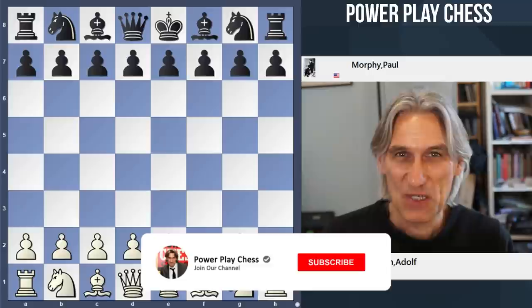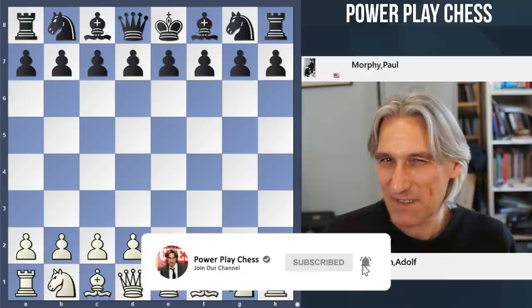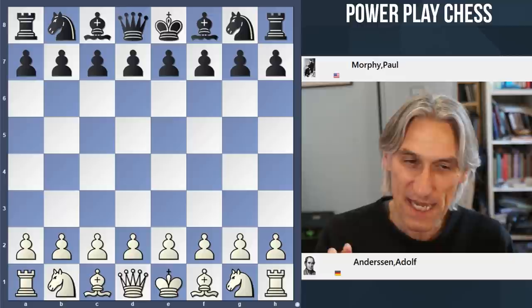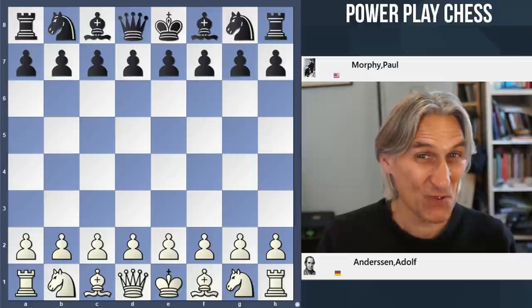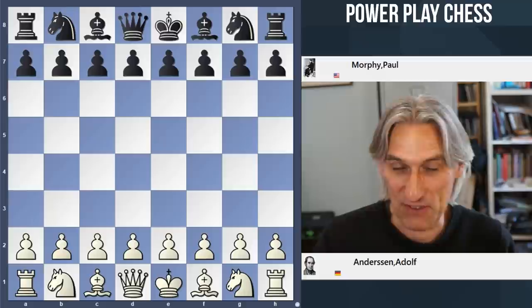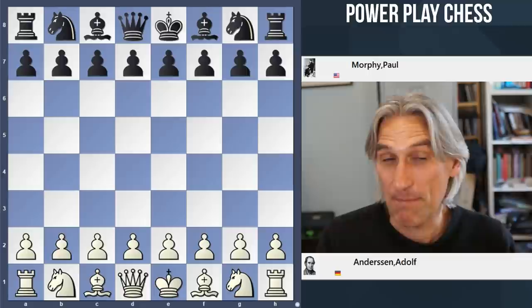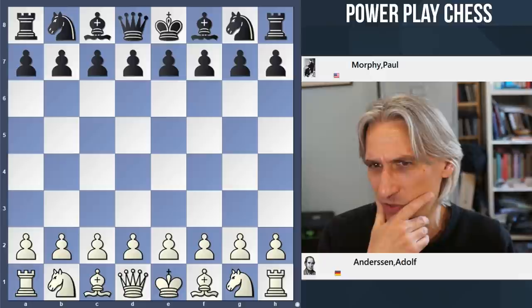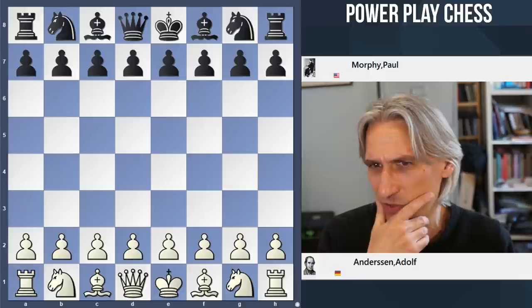In the previous video I showed you the Evergreen game played by Adolf Anderssen — a sparkling combination. But I wasn't overly impressed by it and I was rather critical of Anderssen's opponent and his play. Here I'd like to show you a game where Anderssen has a much stronger opponent, namely Paul Morphy, who came to Europe in the mid-19th century and basically for a couple of years just destroyed the opposition. In a match they played, Morphy defeated Anderssen convincingly. Now this wasn't from the actual match — it's listed as a casual game.